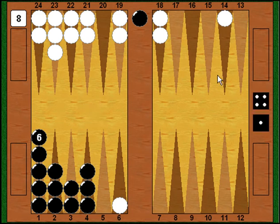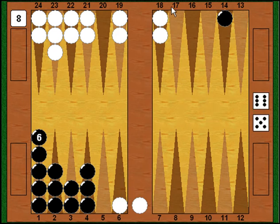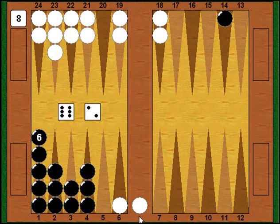I come back with a great shot — 6-5. I enter from the bar and hit this blot on the 14 point. It doesn't get any better than that — a huge swing that turns the game hopefully decisively in my favor. Myberg is on the bar again, needs a 6 or 5 to enter. He rolls 6-2 — pretty good — enters with the 6 making a blocking point, and with the 2 he correctly starts his 5 point, looking to make a closed board in the near future.